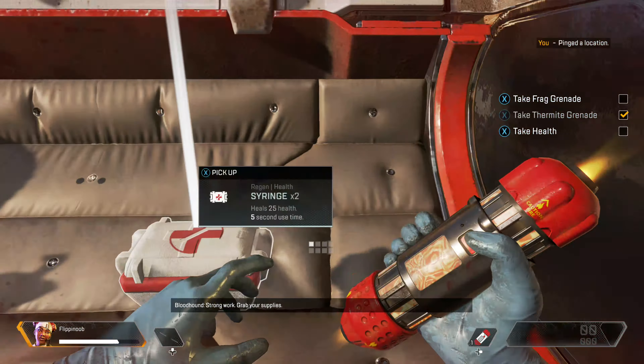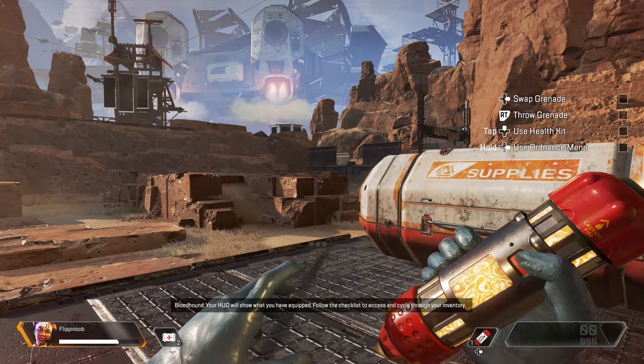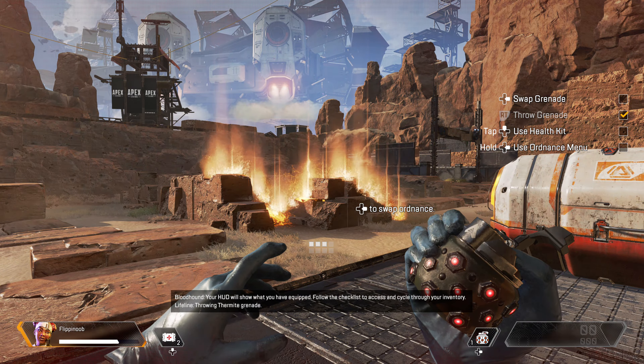Strong work. Grab your supplies. Your HUD will show what you have equipped. Follow the checklist to access and secure your inventory.